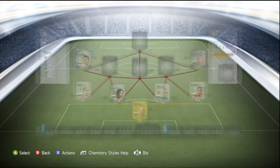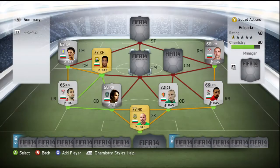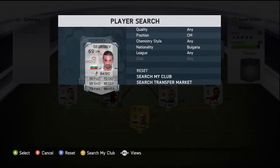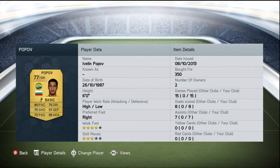Moving on to the three center mids — at left center mid we've got Popov, at right center mid we've got Milanov, and at center mid we have Grigoriev. Starting with Popov — Evelin Popov, who plays for Kuban Krasnodar in the Russian league. Picked him up for 350 coins, four star weak foot, three star skill moves. Just like the goalkeeper, a fantastic array of well-rounded stats: 80 pace being his standout, but he also has 75 dribbling, 75 shooting, and 73 passing.